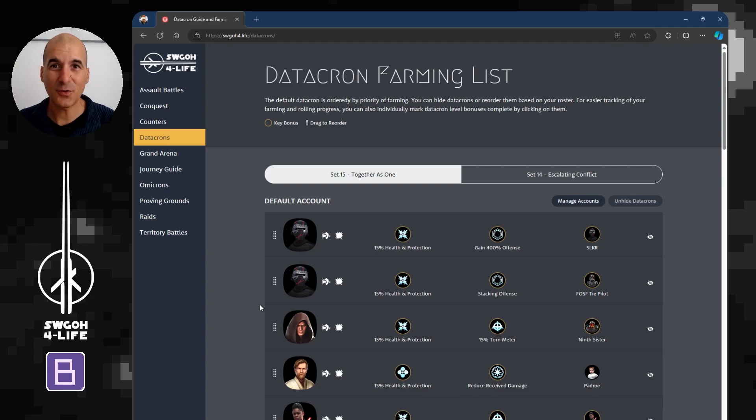Set 15 is actually quite a straightforward set. For Level 3, you'll want the one that gives 15% health and protection for each other ally — either dark side or light side, the bonus is the same. For the top stats, prioritize armor penetration and offense. You could throw in critical damage, but with so many teams having critical damage immunity, I'd just prioritize offense and armor penetration. Critical avoidance might help but there are so many teams with advantage or high critical chance that it won't help much.